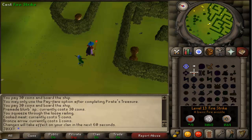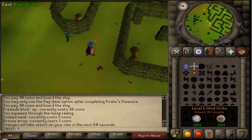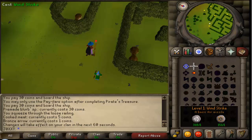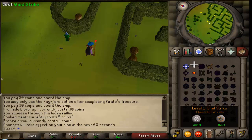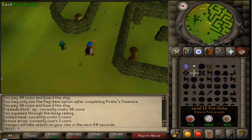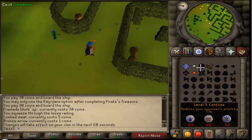Once I was level 13 I had the ability to unlock fire strike. The difference between windstrike and fire strike is quite big — windstrike can hit like 2s and fire strike can hit 8s. The XP difference is quite high too. Windstrike has a base XP of 5 and increases by 2 for every hit, so if you hit a 2 you get 9 total XP. Fire strike gives a base of 11 XP and 2 for every hit, so you can get up to 27 XP versus windstrike's 9. So yeah, it's pretty good.